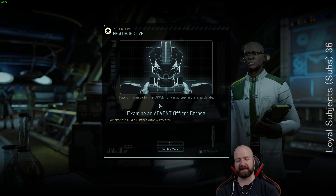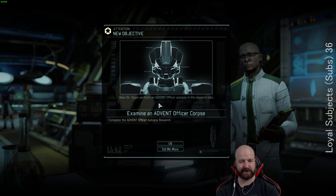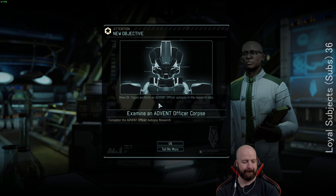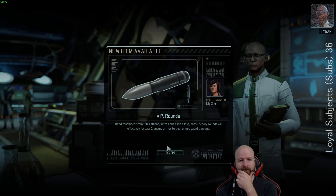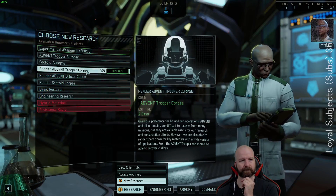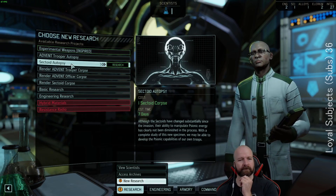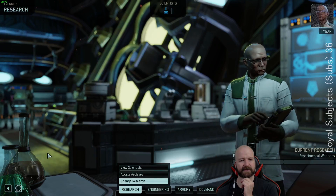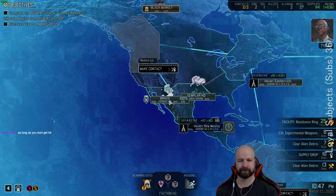Just talking about the build order and the ability points we're going to be getting in alpha squad — because of the fact that they're all above average — it might actually justify taking training ground above infirmary. The chip bears a striking resemblance to a medical implant I briefly assisted in developing at the gene therapy clinic in New Providence. The implants were intended for high-ranking Advent officers only, captains or above. Retrieving a chip from such an officer would be the only way to know for certain. I'll see that work begins immediately, Commander.